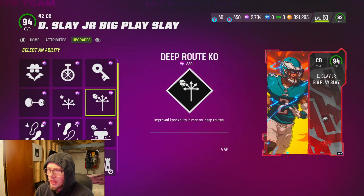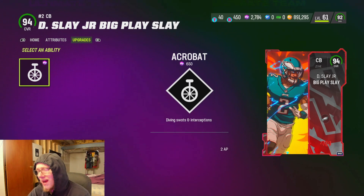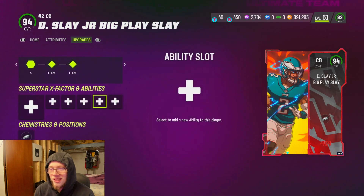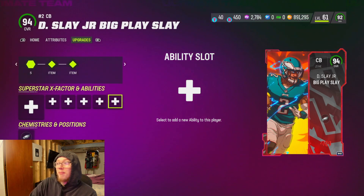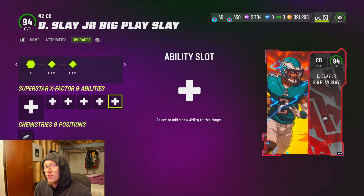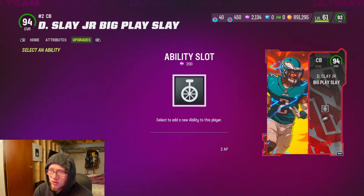Those are pretty much his discounts. I think I'm actually going to try Acrobat and Pick Artist tonight just to try it out. Tomorrow we're getting Reggie White — I might try some Double or Nothings. But for tonight I'm going to put on Acrobat and Pick Artist. All that for three AP is not too bad.